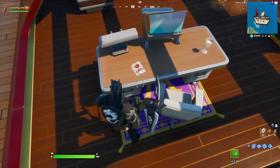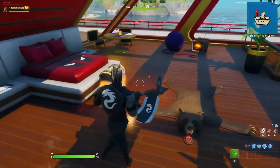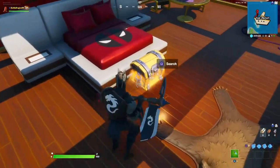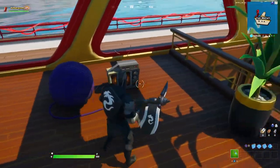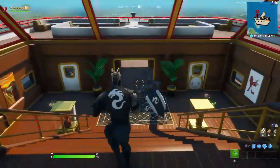So here we have a desk with a little drawing of Deadpool with the battle bus. Then we have his bed, Deadpool's socks, some Deadpool's underwear, and he also has some on the table outside. That's what we have on this floor.